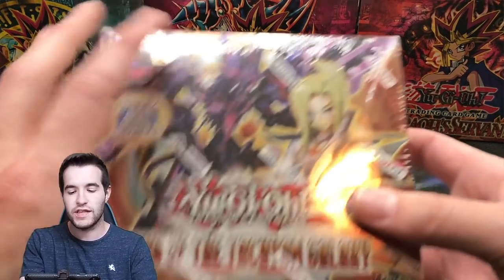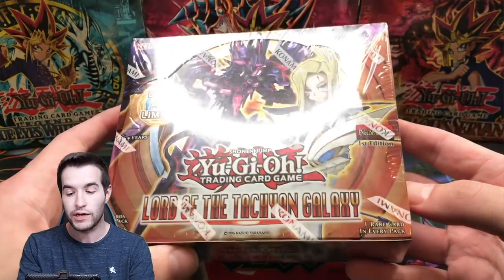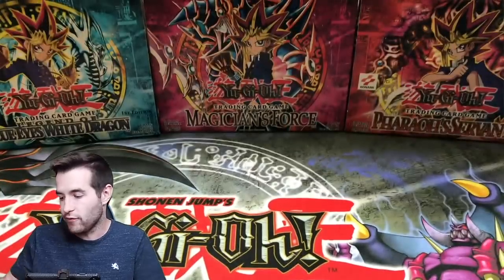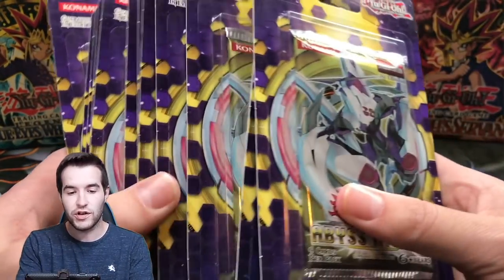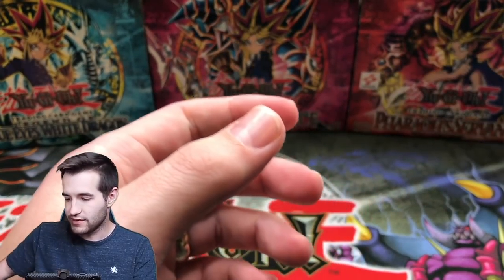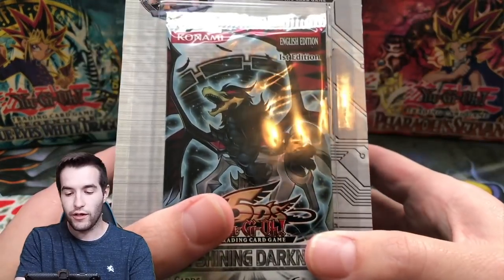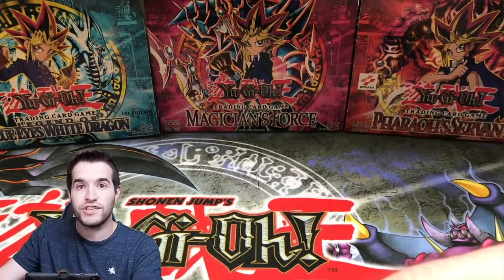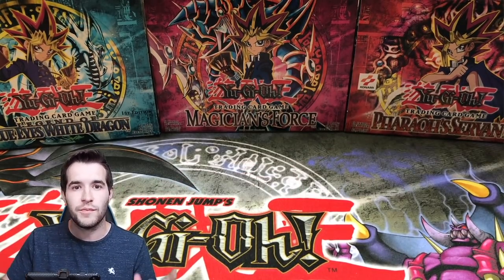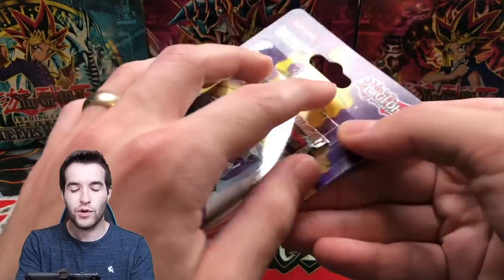So what we're opening today: 60 total packs. The first thing is a first edition Lord of the Tachyon Galaxy booster box — these are pretty rare booster boxes so it's gonna be pretty cool. We also have 24 first edition Abyss Rising blisters, and then we have 12 The Shining Darkness first edition. We have potential at some big cards here — it's going to be a longer video, sit back, grab your popcorn.